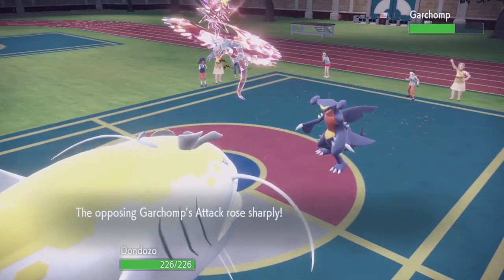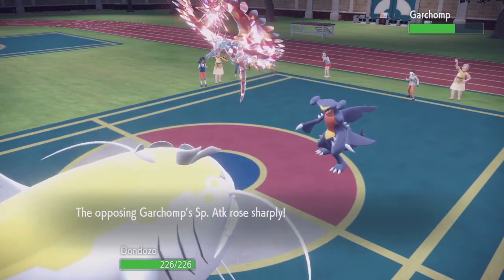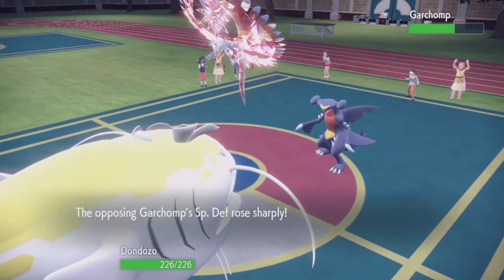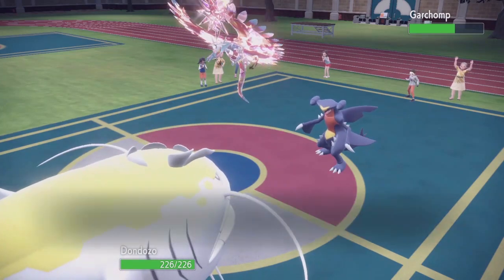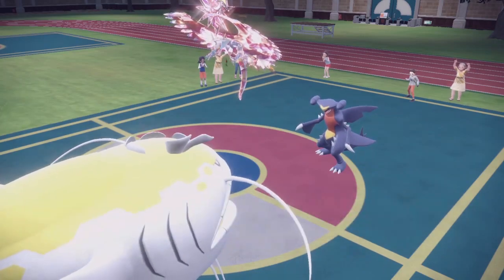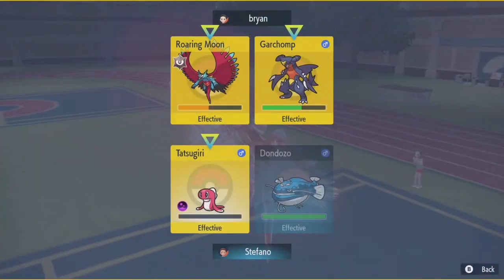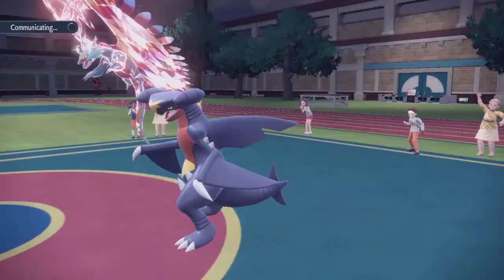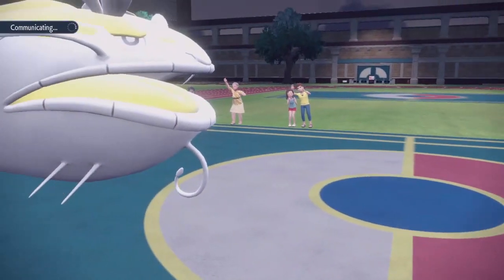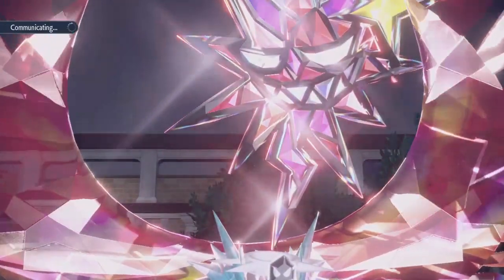Leftovers — wait, what? Weakness Policy — he's copying my stats isn't he? Mirror Herb — oh boy. Well then, let's find out if you can take this guy on. Only one way to find out and that is by using Earthquake.